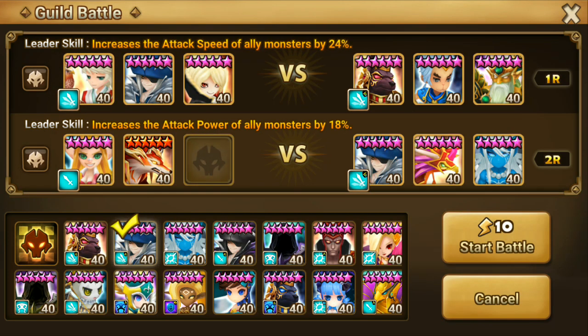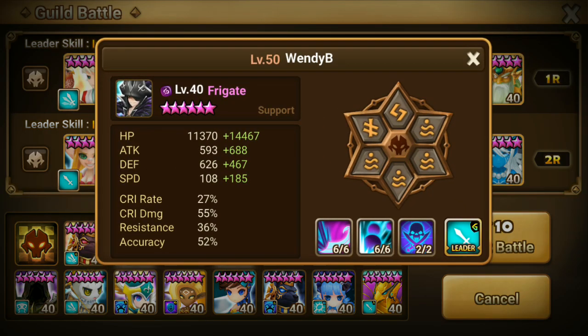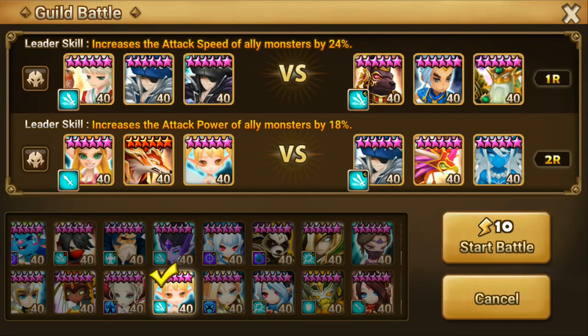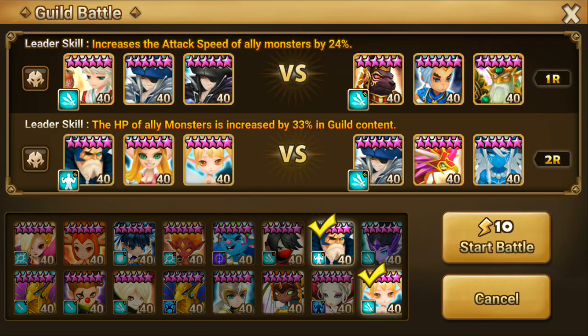We're just going to go for that anyway. For the one below, the Galleon will be useless if I just go this way. Lauren can control one of them, but I need another damage dealer - I can't go Rock because there's double Water - so we can go Ejir and go HP lead to be tankier.